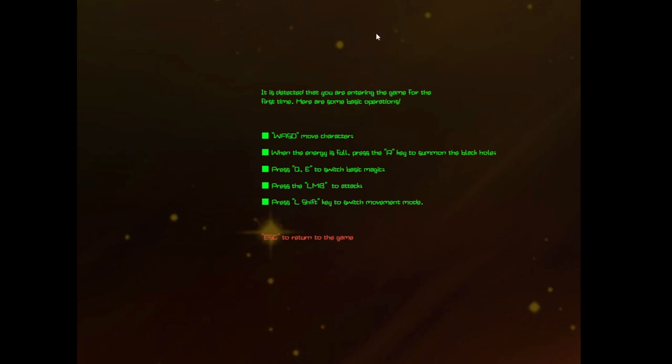WASD to move. Energy full, press R to summon. Black holes, press D to switch black magic. QE to switch basic magics. LMP to attack. Hell shift to switch movement mode. Okay, WASD to move. RQE are special things. Left mouse to attack.